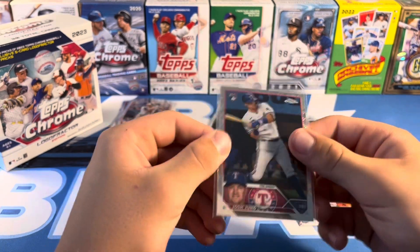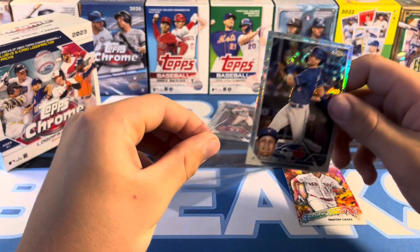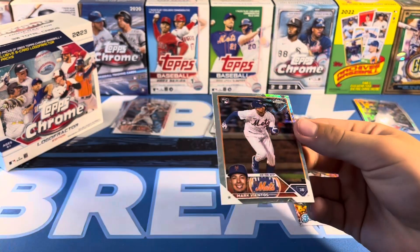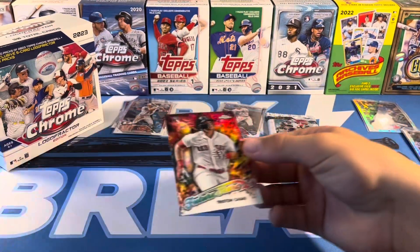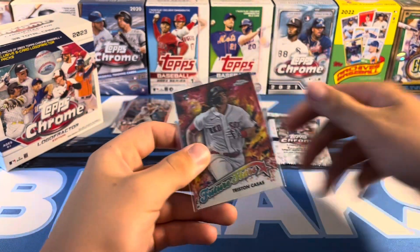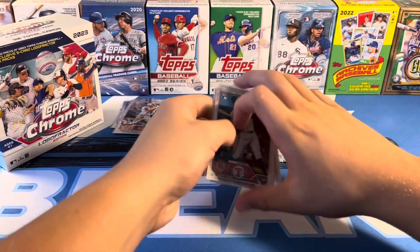That Vientos card, unfortunately a little off-center. Casas Future Stars is a nice one — it'd be awesome to see one of those in a parallel. Josh Young is the best one out of that pack. Let's see what pack number two can give us.